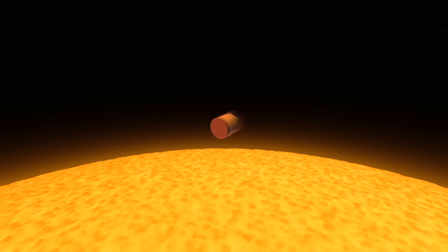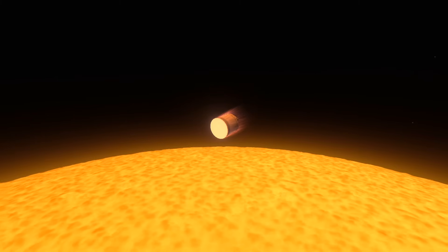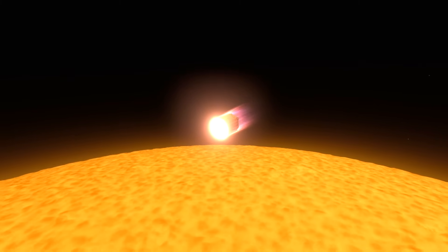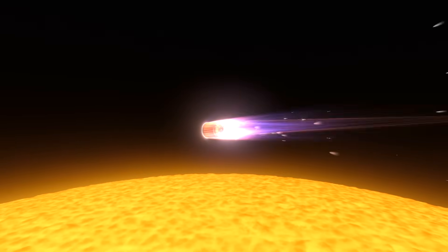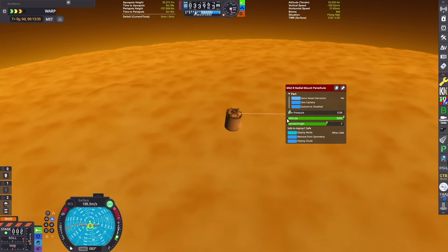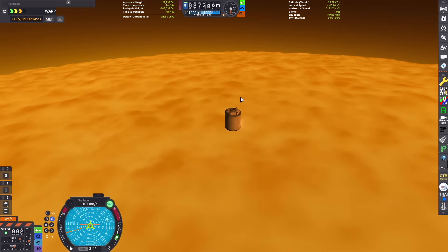We're starting to experience some intense re-entry heating. Our heat shield is going to take the brunt of the force, but we're going to see some of the heat shield chipping away, creating a really cool fireworks show — like a supersonic plasma sparkler. After a few minutes of that, we managed to burn off most of our speed and survive the re-entry.